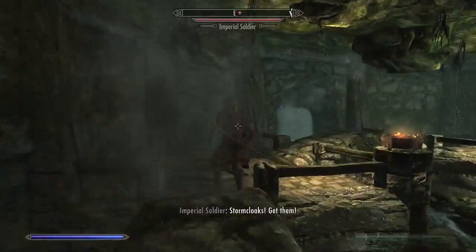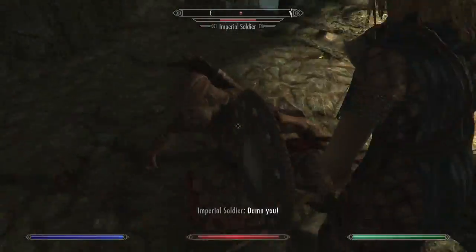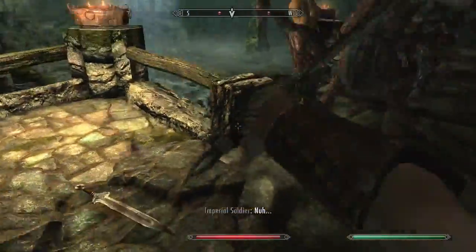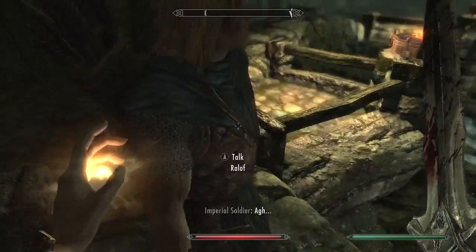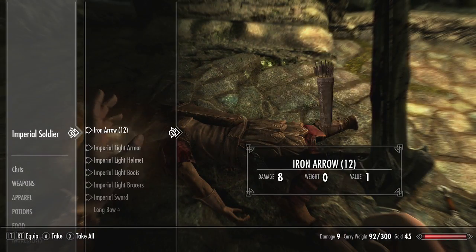Prepare to die, my friend. You imp scum. Slice, slice — melee to death. I don't know who I'm hitting. There he is — Ralof got him. There he goes into the little river. Iron arrow — let's get these arrows. I'm going to get a longbow as well.